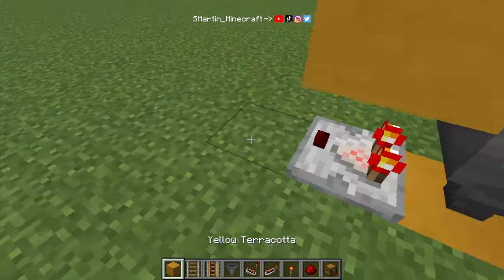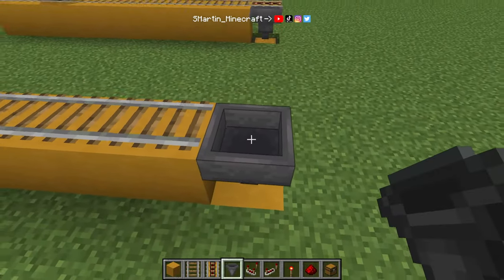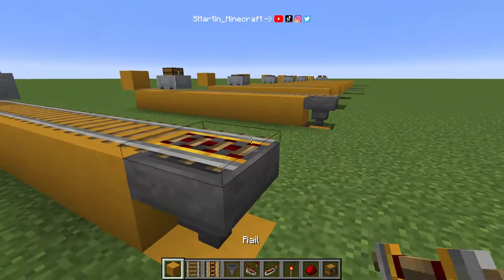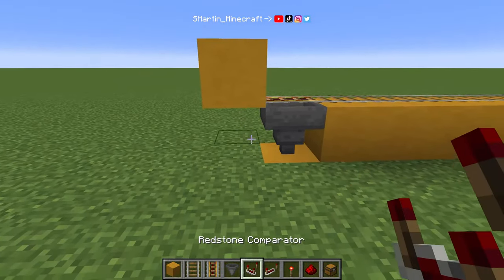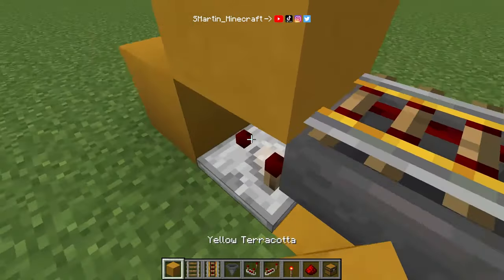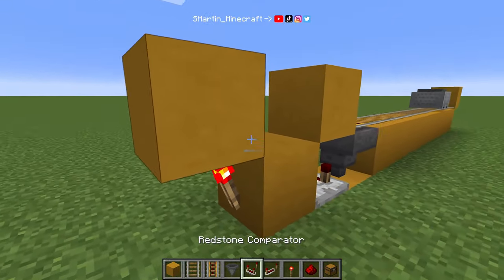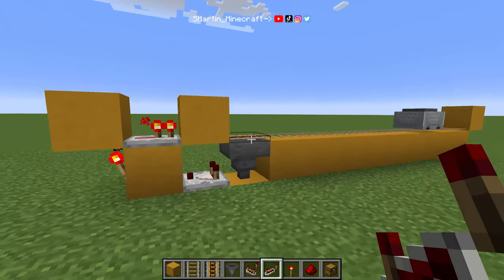I will show you the most common minecart unloader and also a high-speed variant. At the end of our rail track we need a hopper which takes items out of a hopper or chest minecart. We put a powered rail on top and a block next to it. Now we need a simple redstone circuit. This comparator will be on as long as there are items in the hopper. This torch powers this block, and through this repeater, this block gets powered which activates the powered rail.